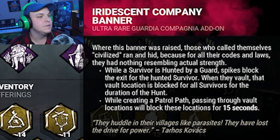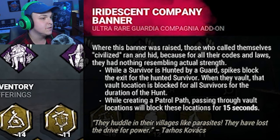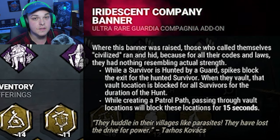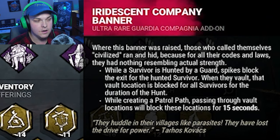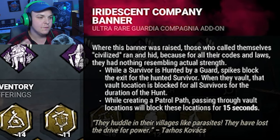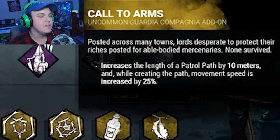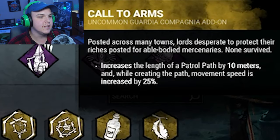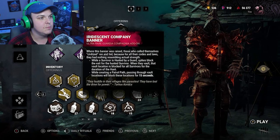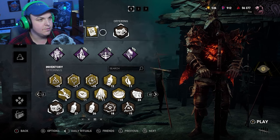For the add-ons, we've got the Iridescent Company Banner — while a survivor is hunted by a guard, spikes block the exit. So if I launch a guard at them and they try to escape, they won't be able to get out. And when we do a patrol path through a vault location, it'll block that location. And then Call to Arms — increases the length of patrol by 10 meters and movement speed when we create the path by 25%.